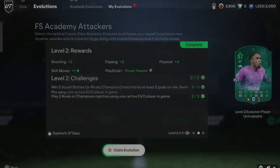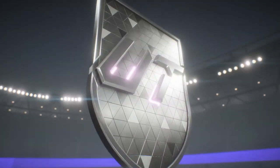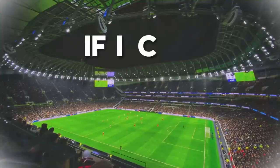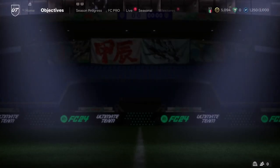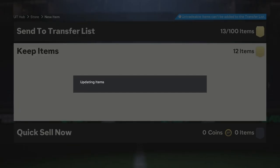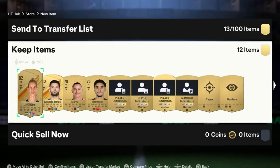Okapur is now evolved to 87 rated. From a 7.5k pack we got Endo — our first Future Stars packed. The first challenge is to win 10 games in a row in Rivals; if completed, we can add one icon or hero to the team. But first we collected all the packs from the objective section, opened them alongside squad battle rewards, and sent all tradable items to the transfer list.